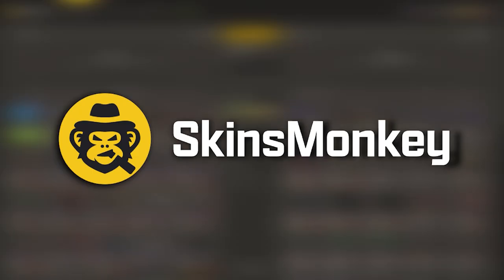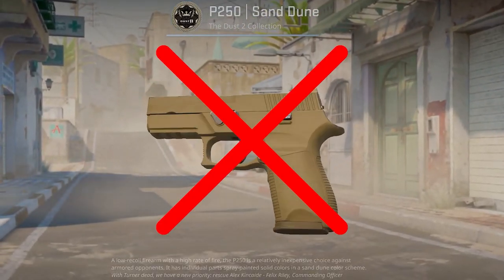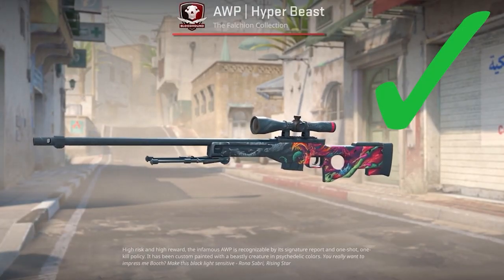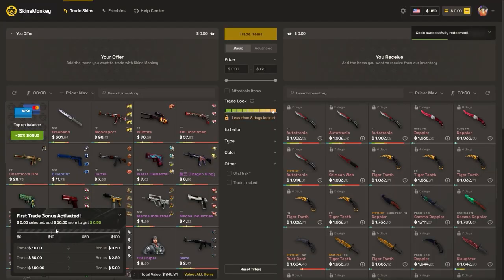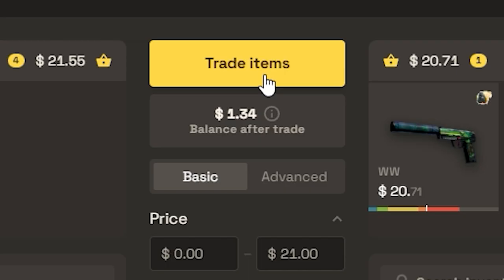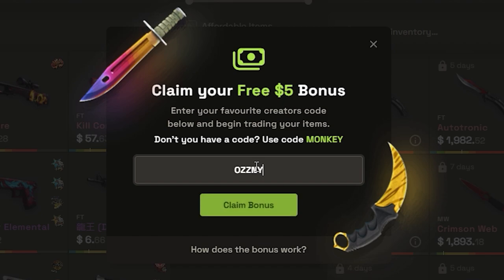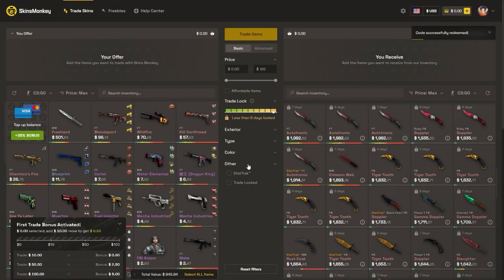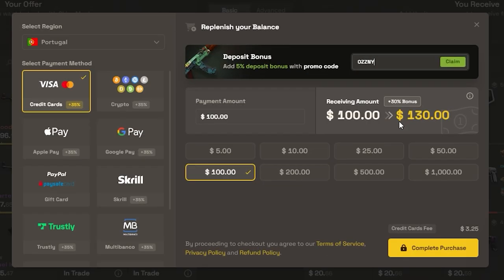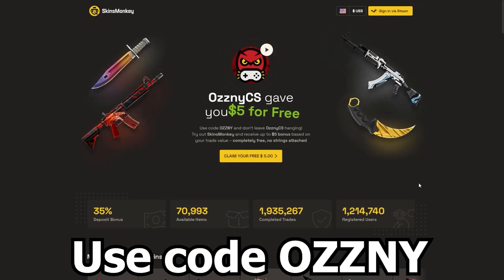This video was sponsored by Skins Monkey. Skins Monkey is a CSGO trading platform where you can trade your old rusty CSGO skins for new shiny ones in just a few seconds. You select the skins you want to trade, select the ones you want to get, click trade, and it's done. If you use my code OSNI on the website you get a bonus of up to $5 for free when you trade, plus a 35% bonus when buying balance. They also have daily, weekly and monthly giveaways on the freebies page. The link is in the description.